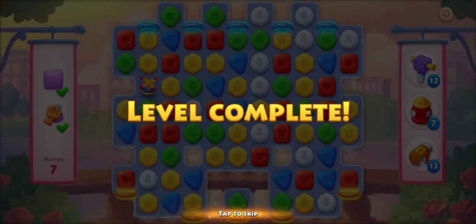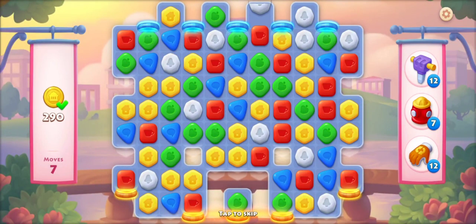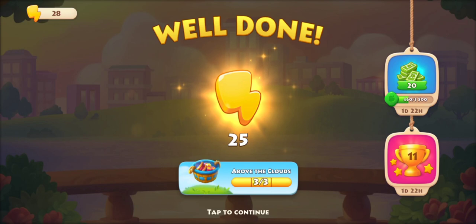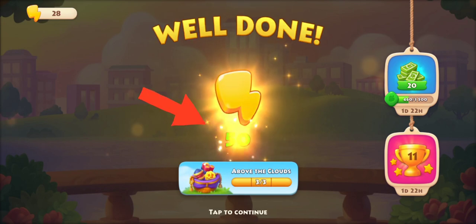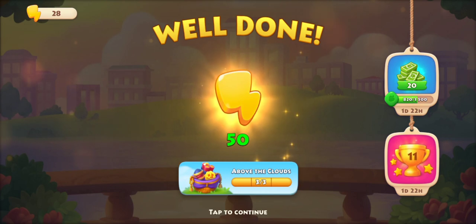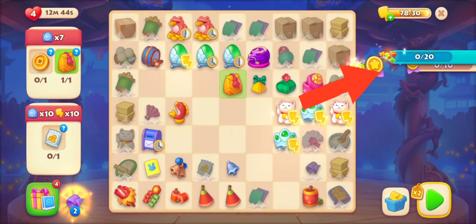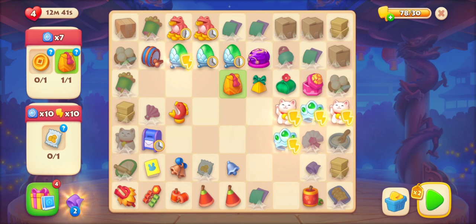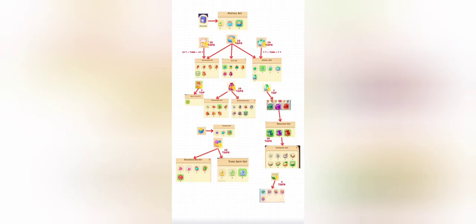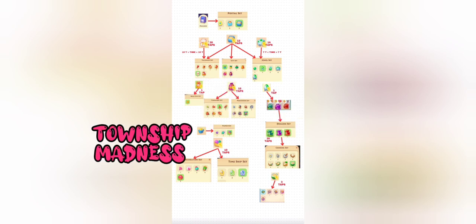This is a super hard level that I have completed with double points. Now we get not only double energies here, but also double points in Ernie's Cup and other events. You will also get double points in the regatta event and golden ticket task, so complete maximum levels of puzzles with double points.